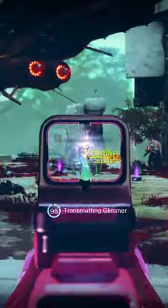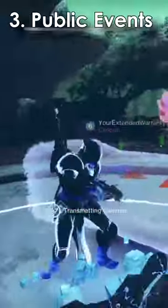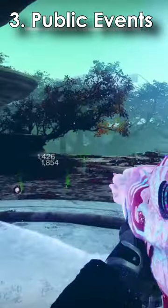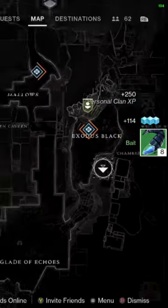Planetary events seem to be the most popular option I can find on the internet. More accurately, completing public events, patrols, and collecting planetary mats on the EDZ or Nessus gives you the most options for about 140 bait per hour. But it's far from the best.